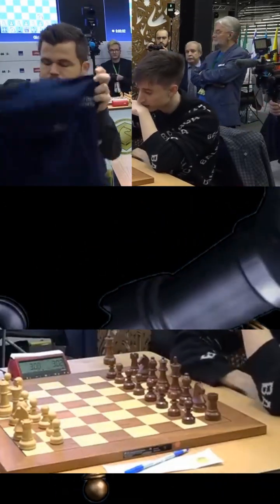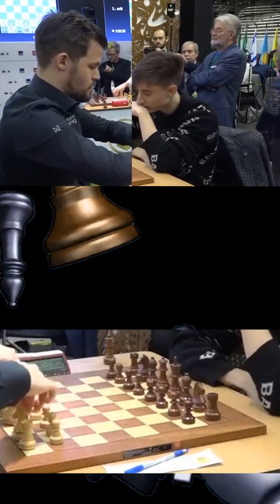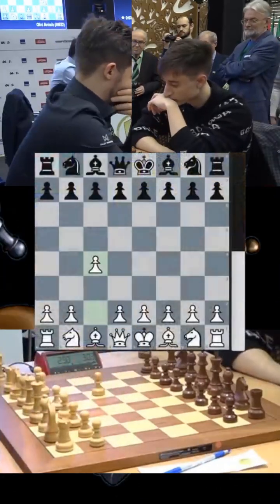The games have begun, the clocks have started, but Magnus removes his jacket, adjusts his chair, and puts all the pieces on their right place before he begins. This is Magnus' way of getting into the zone. He plays 1.c4, the English opening.